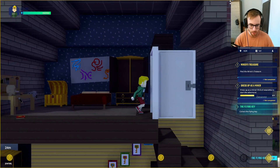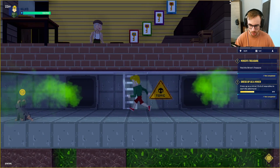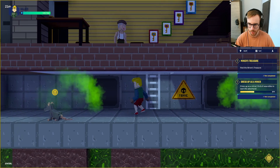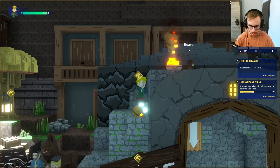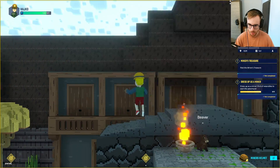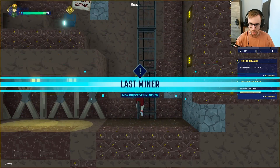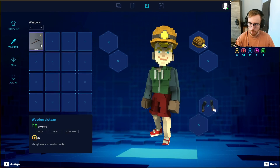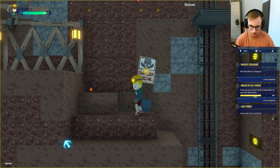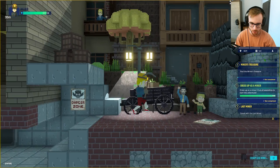We catch the flying key and explore further — there are rats to fight! We equip our miner arms and defeat them, earning a helmet. The dungeon has great lighting. We spot a danger zone, accidentally fall into the mine, and find we can actually mine with our pickaxe.